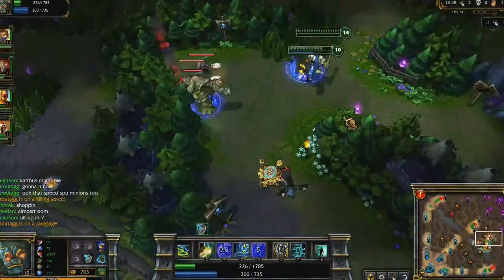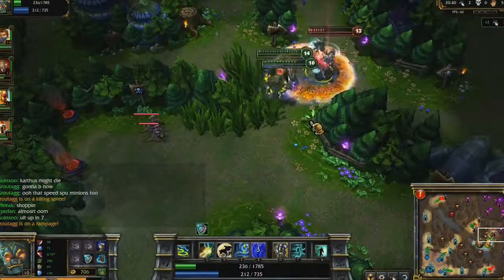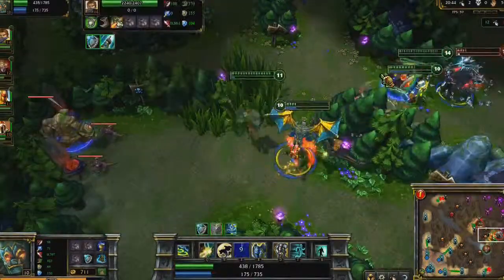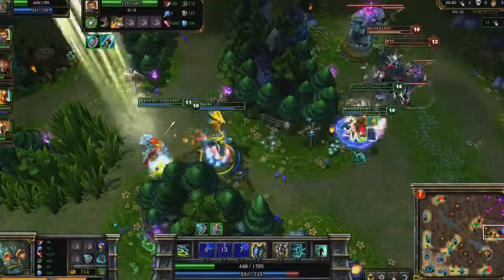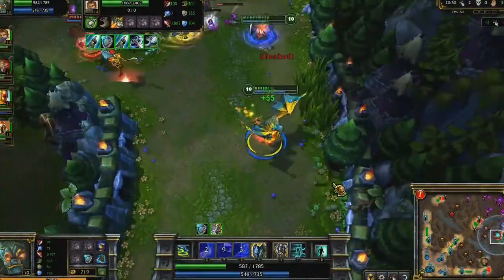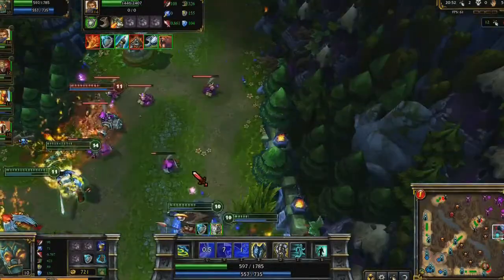I max Bulwark after Resolute Smite. Not only does the armor and magic resist provide me or a teammate with exceptional durability, but I gain tons of ability power when I activate the spell. The duration is long enough that I can use the temporary buff to affect the damage of all three of my other spells.